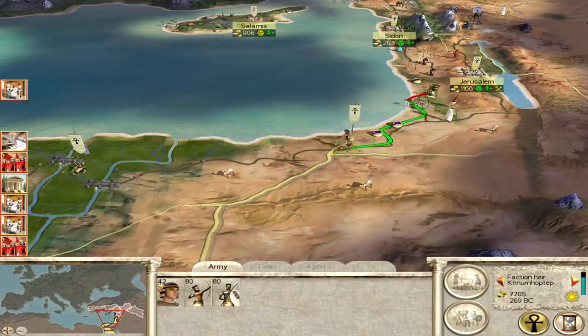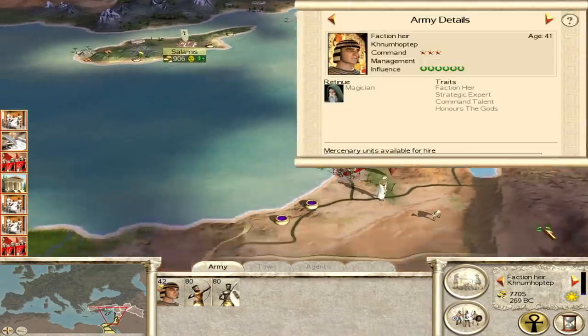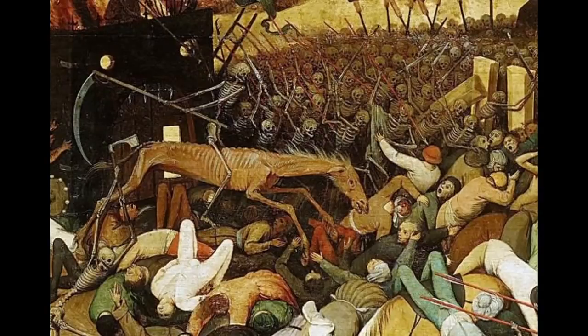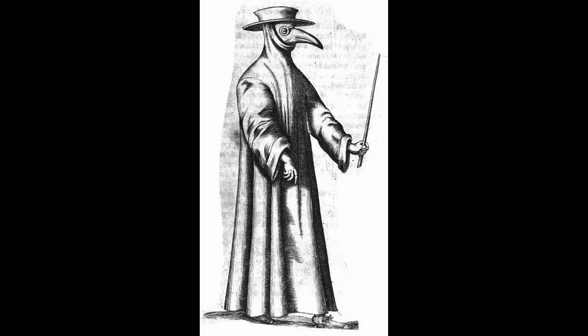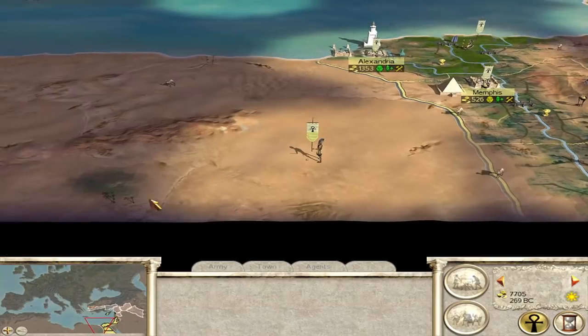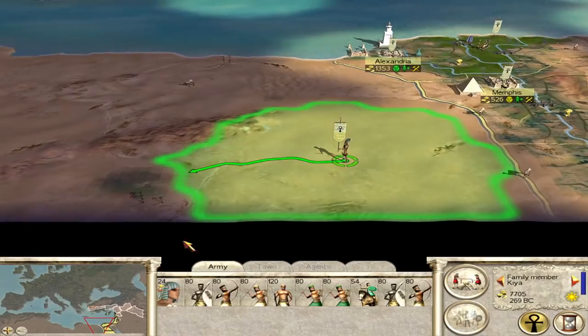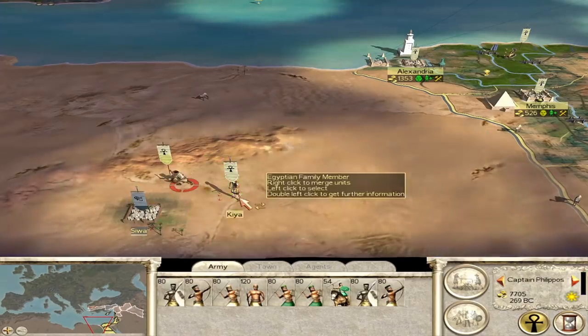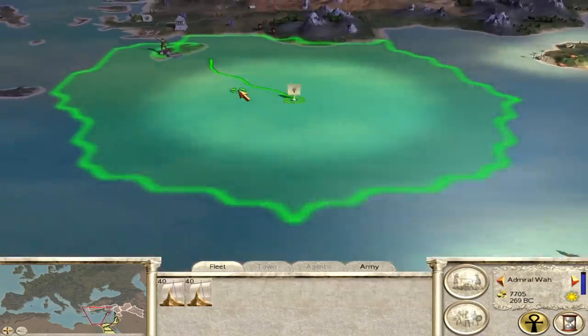Number two is another one from Medieval 2 Total War — I just really like the event system in that game. But this one is actually the Black Death. Not one I expected, but I love it when the Black Death hits, for the same reasons why I like the Attila Total War climate change mechanic. It all of a sudden shakes up your campaign. Money drops by quite a bit, generals start to die, troops start to die, and it lasts for about four turns. It's just brilliant to see it spread and try to hold it back.